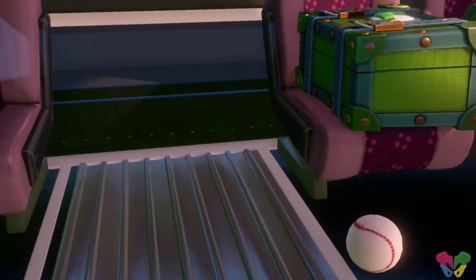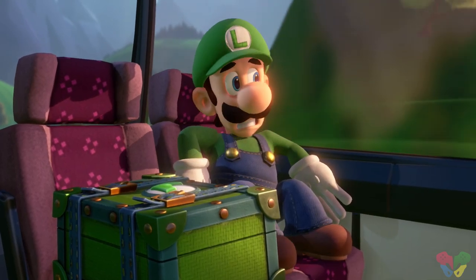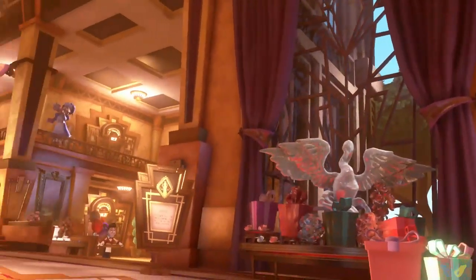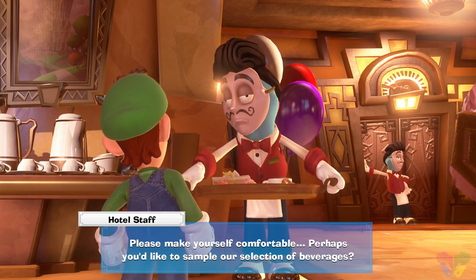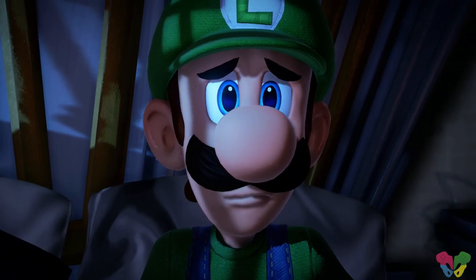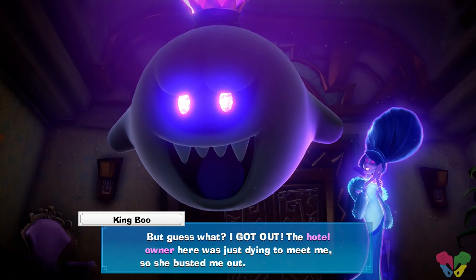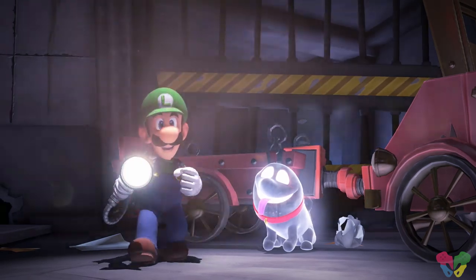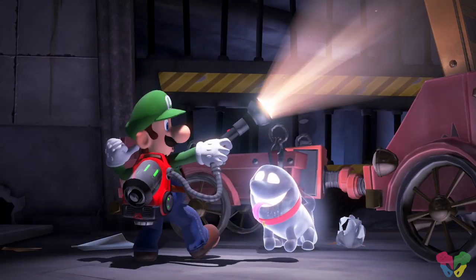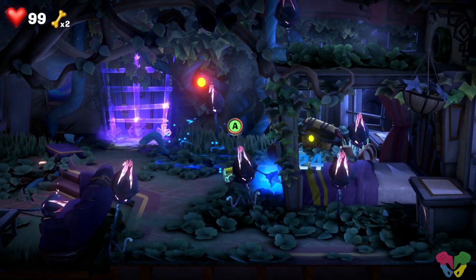Luigi's Mansion 3 starts out super fun and inviting, smiles all around as our favorite gang of Mushroom Kingdom are taking a vacation. They're invited to this lavish hotel as VIP guests. All seems well despite the far-eyed and creepy staff members as Luigi and friends are welcomed and sent to their rooms. Then Luigi wakes up and the hotel looks nothing like he remembers — King Boo reveals himself with a vengeance. Unprepared, Luigi flees but with Polterpup's guidance he's equipped with the Poltergust, a vacuum made for sucking up those pesky ghosts, and the stage is set as Luigi explores each floor to rescue his family and friends.